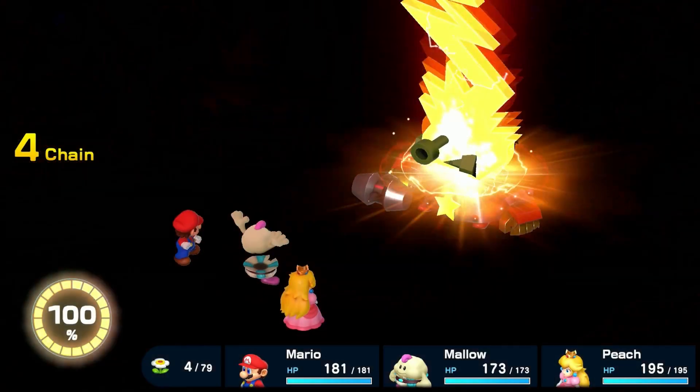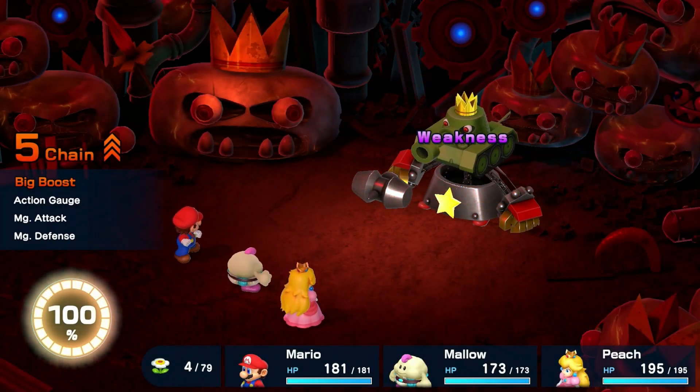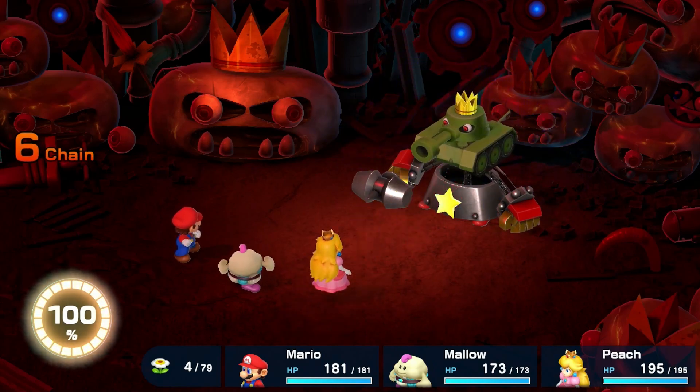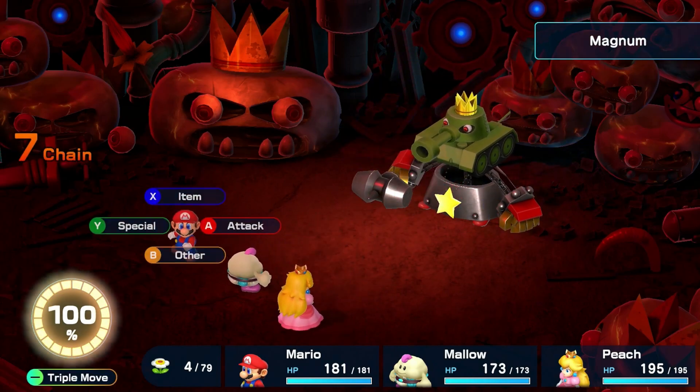His tank form has strong physical attacks and defenses, but is weak to magic, especially lightning attacks. Its magnum attack is a one-hit KO if not blocked. Equip Peach with a safety ring if this is giving you trouble.